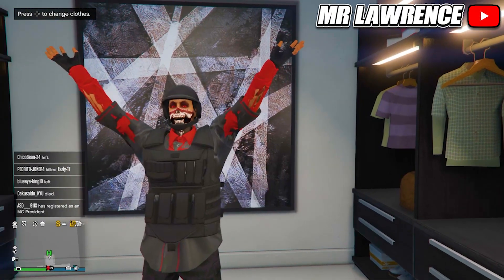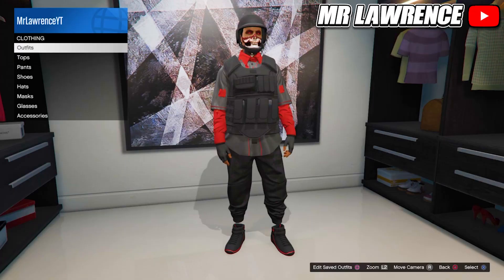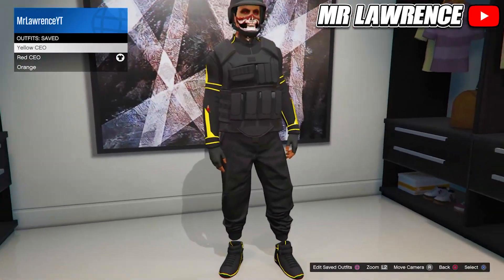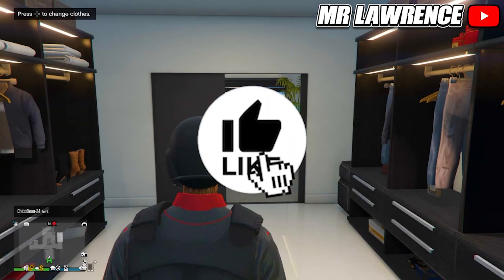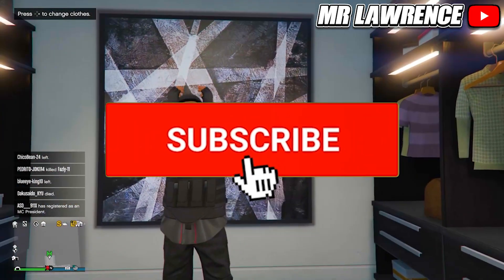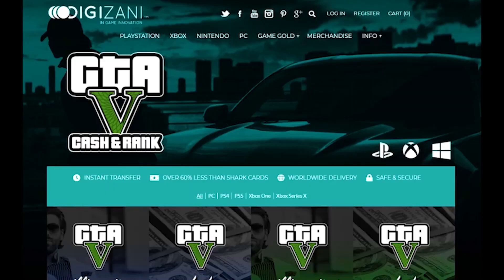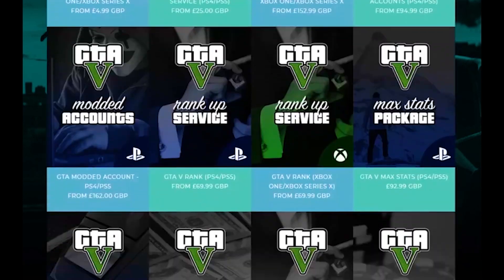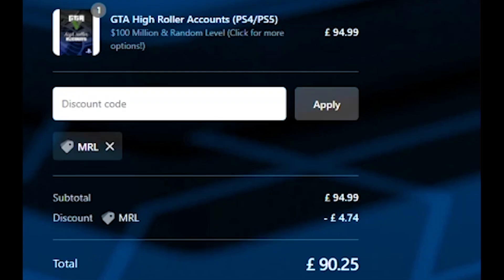Welcome back to my channel, my name is Mr. Lawrence, and in today's video I'll show you all how to merge the CEO vest on any outfit. These are the outfits that I will be making today, and if you follow the video you can make your own CEO vest outfits. Before we begin, check out Digizani for fast, cheap, and reliable GTA services — use code MRL for five percent off. Links are in the description below.